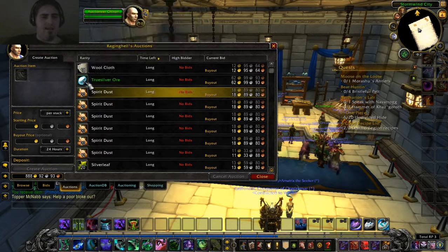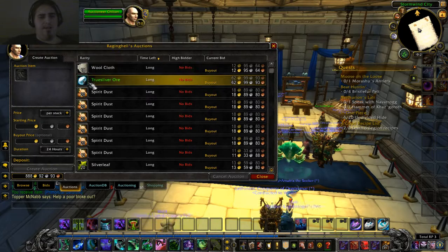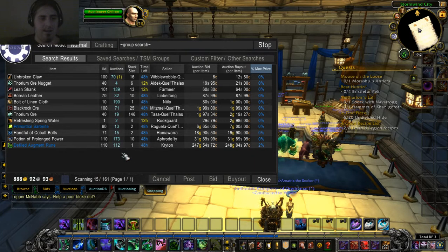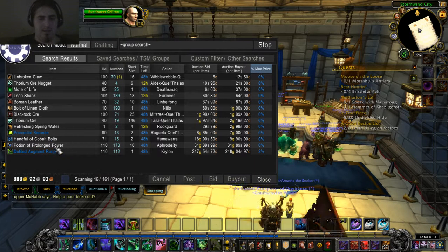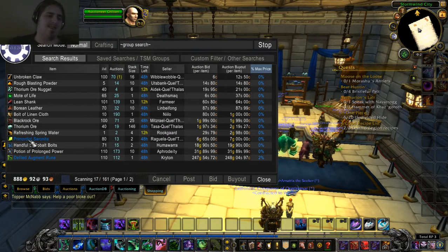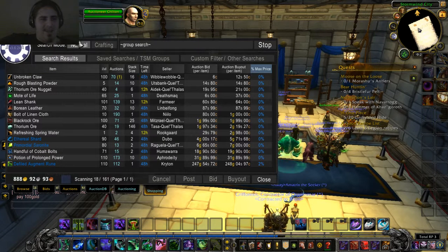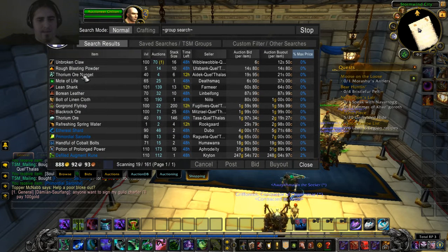Did I buy these yesterday? I don't think so. They have a lot of silver leaf — we were probably outbid on it. The spirit ore — it's a shame it's not sold. That was a big guess that I made.